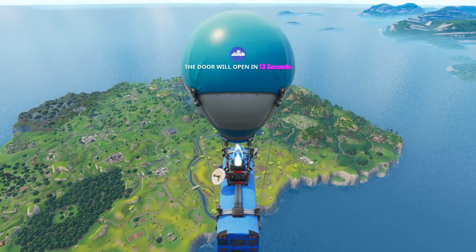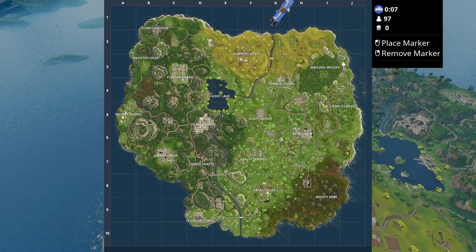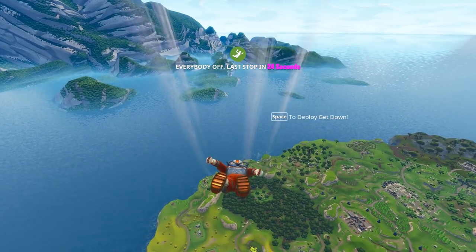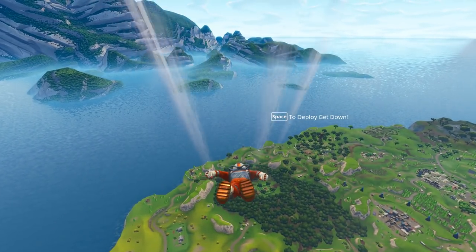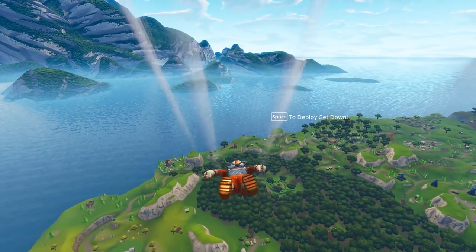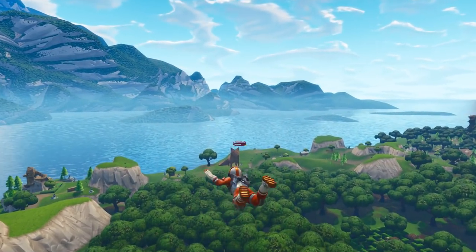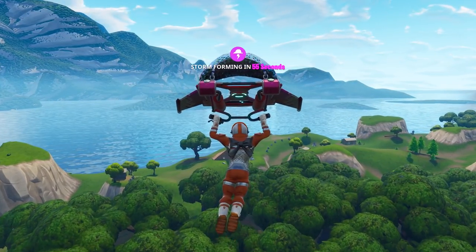Starting off with the first point of interest, we're going to be going for the fox. We're going to open our map and put our marker on J3. This is actually right near Waylon Woods, and even though beforehand there wasn't much around these woods, there's now a little bit more to it. There's a new point of interest area, and as you can see, I'm skydiving down right now, and on top of that little hill right there is the new fox structure.